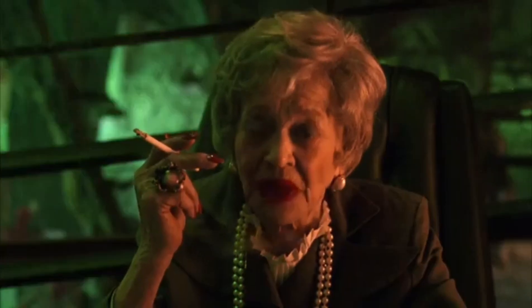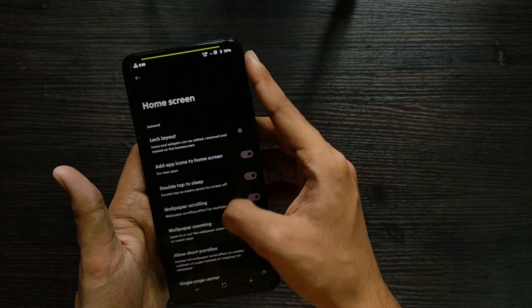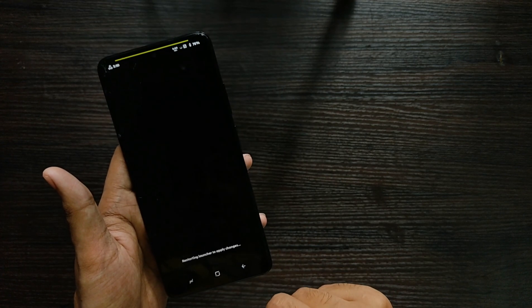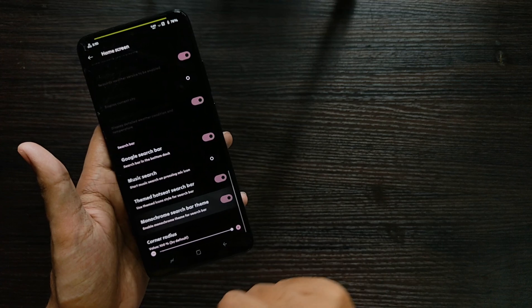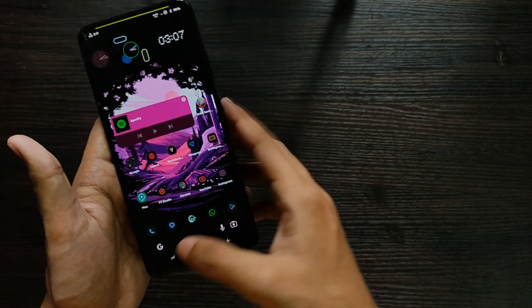You also get customizations for your screen like a themed hot seat search bar. When you apply it, the theme of the Google search bar gets changed. You can even get a monochromatic search bar theme, which is really cool.